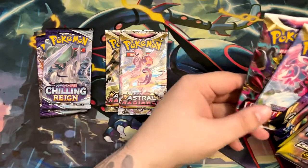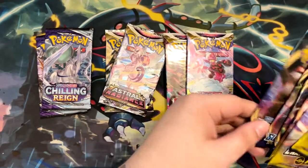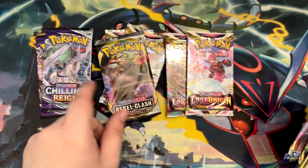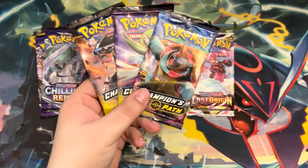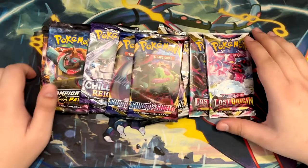We have two Astral Radiance, two Lost Origin, one Rebel Clash, two Sword and Shield Base Set, and three Champion's Path. So these are the booster packs we're going to be opening.